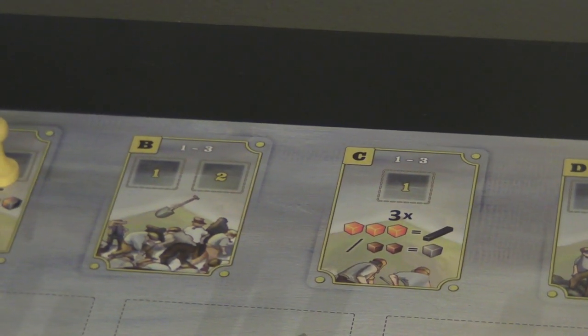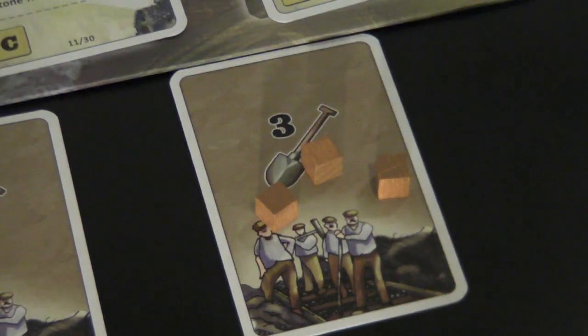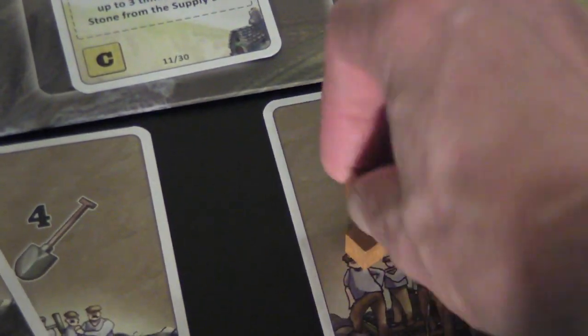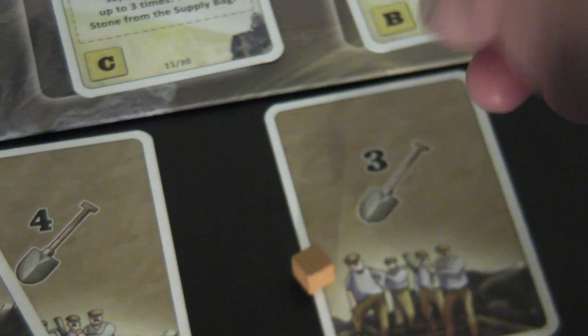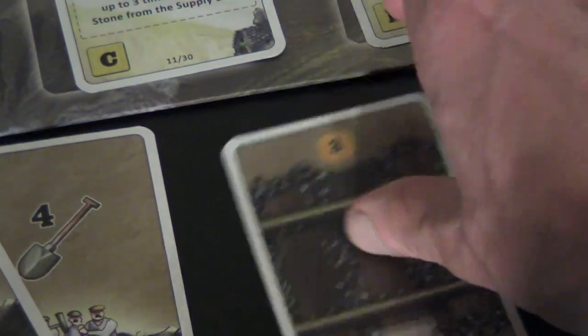The next action spot lets you dig. If you place your worker on the dig action, you remove rubble tokens from the track equal to your current dig score. If you can take all the rubble off a track tile, you flip the card over and it becomes a completed piece of track.